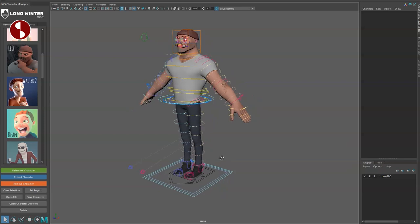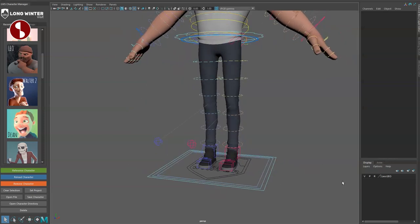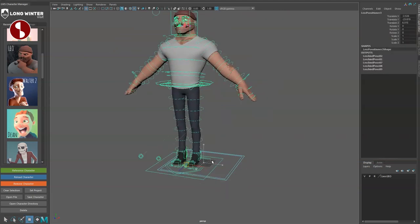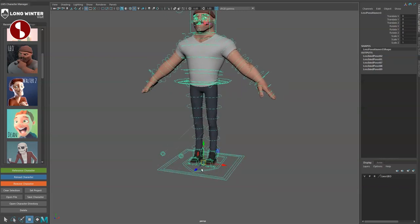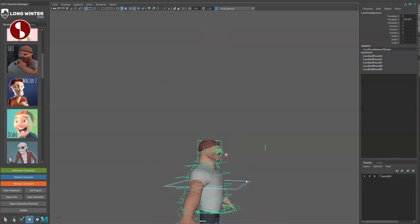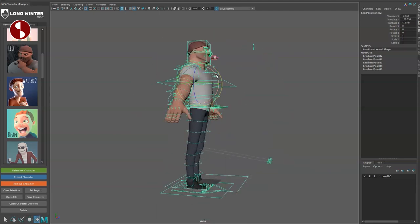As always, I'm starting at the bottom with the main controllers and feet. You have a geometry layer to toggle on/off — this is with color management on. You've got the inner menu that moves your character around, and the outer menu. None of these have extra channel options; they're just for selecting and moving your character.